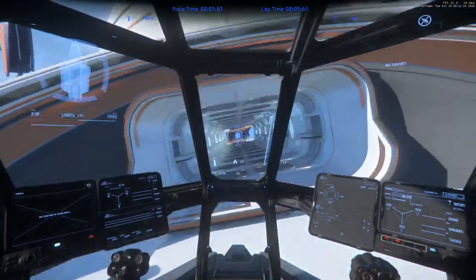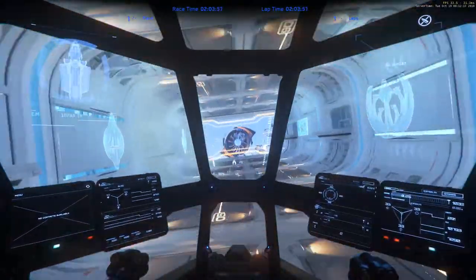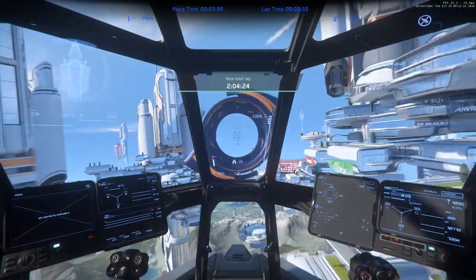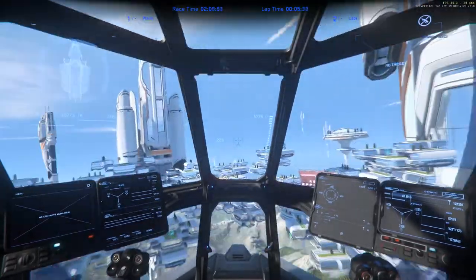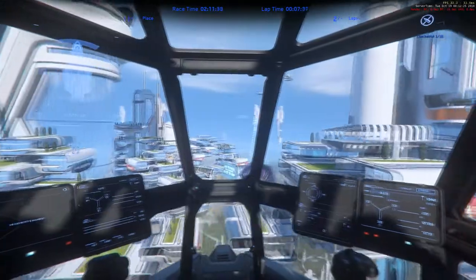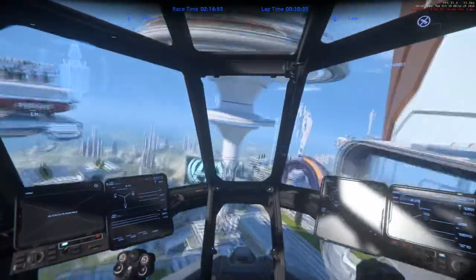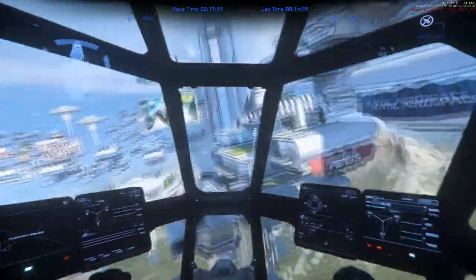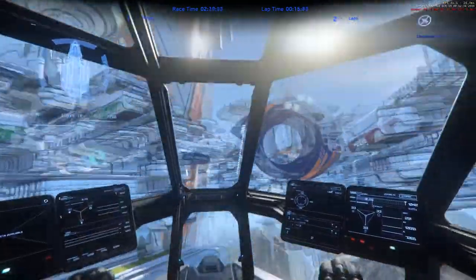Hello everyone and welcome back to Star Citizen Alpha 3.6.2. In this video I'm saying goodbye to my Aurora MR by racing it. I'm going to be upgrading it to a Mustang Alpha initially and then going on to a 300i, and I'll explain that in a little bit. This was the ship that came with the game package I got initially for 45 bucks, which included both Star Citizen and Squadron 42.